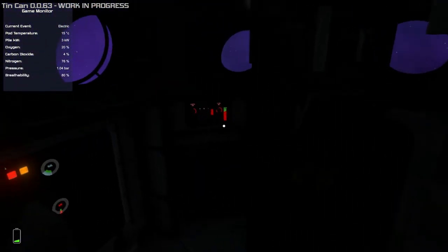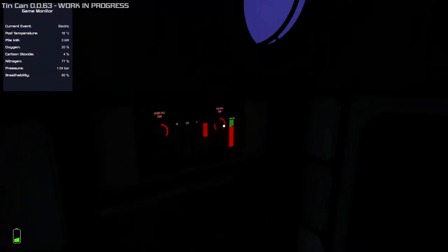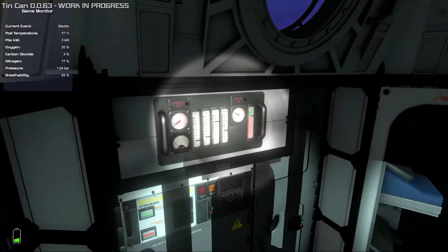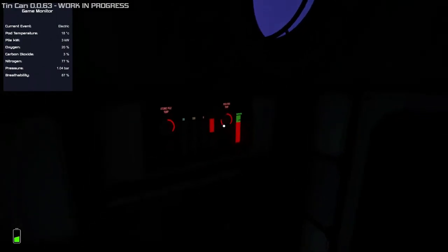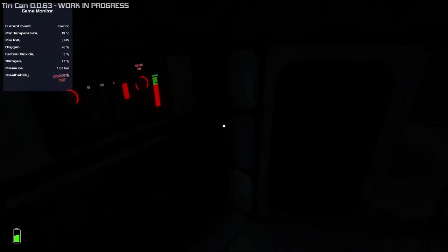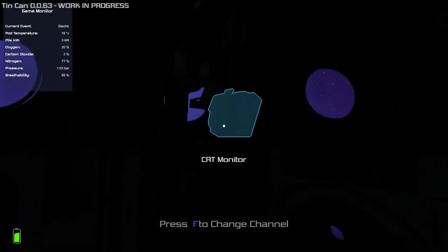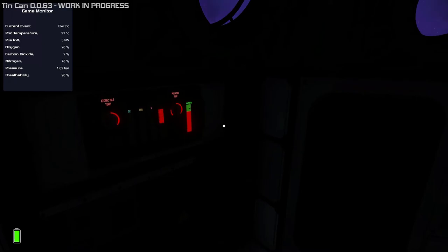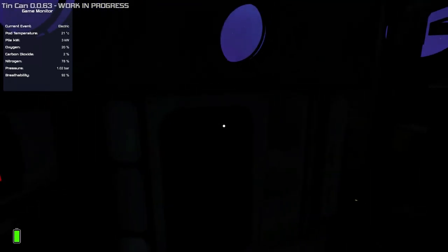What I usually do during events is head over to the output panel and keep monitoring things to make sure everything is okay. Essentially, now you can just wait out the storm. When the storm is finished, switch the power back on, put the power connectors back into the three critical systems you disconnected, and switch on any other systems you need to use at that point.